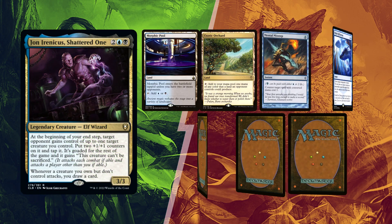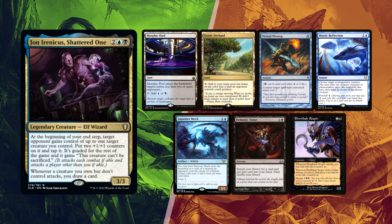David mulliganed once and found a Morphic Pool and Exotic Orchard for lands. Mental Misstep for interaction, Mystic Reflection can also help slow down his opponents, denying their creatures and copying a bad one he already gave someone. Imposter Mech awaits Leite's Dockside to be cast, or some Gilded Drake, while Demonic Tutor can help him pivot his gameplan. This CDH staple Ebon Blade Reaper is one of the sad creatures that he plans to give his opponents.